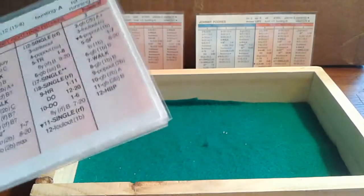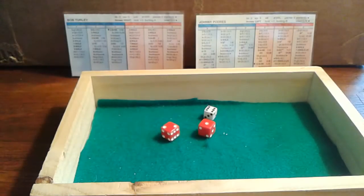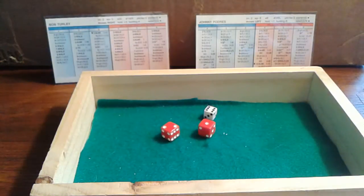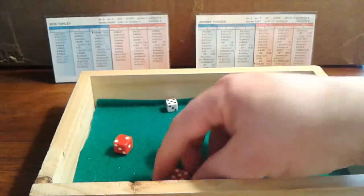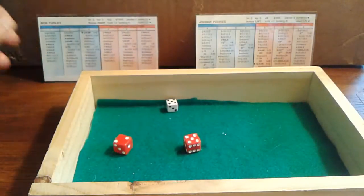Bob Turley finishes his warm-up tosses. Jim Gilliam, switch hitter batting left — it's a 6-3 for Turley against the lefty, which is a strikeout. Bob Turley off to a good start, puts the K on Gilliam. One away for Pee-wee Reese — a 5-7, and that's another strikeout. Turley with back-to-back Ks — can't start any better than that. Two up, two down.